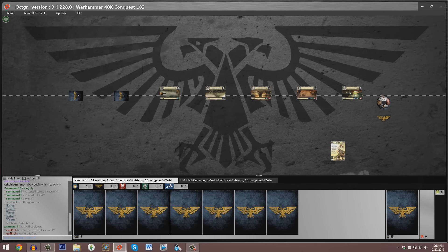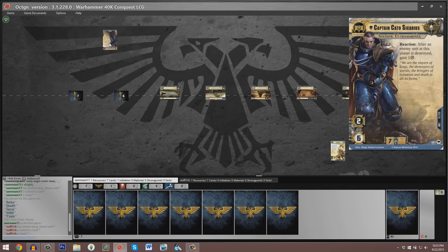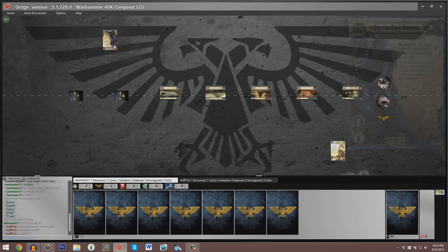Hello viewers, and welcome to yet another Warhammer 40,000 Conquest video production. My name is Mitch, and I am the Hive Tyrant. Today we have Sam Mann playing as the Orcs Faction Warlord Old Zogwart, against his friend Eugenio, Octagon user EU8L1CH. Eugenio is playing the Space Marines Warlord Captain Cato Sicarius, and Sam Mann is going to be playing the Orcs.